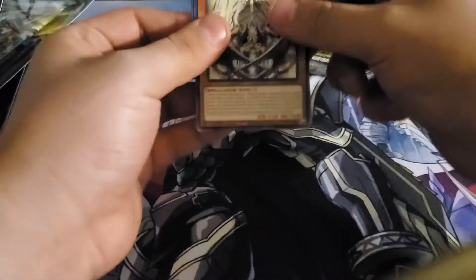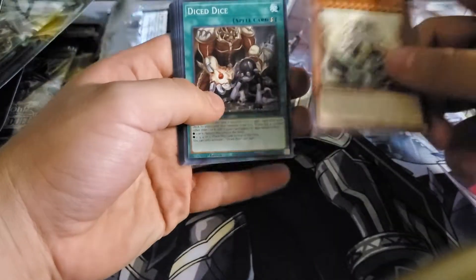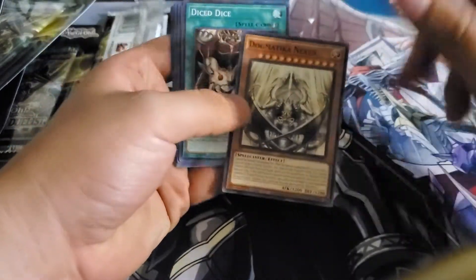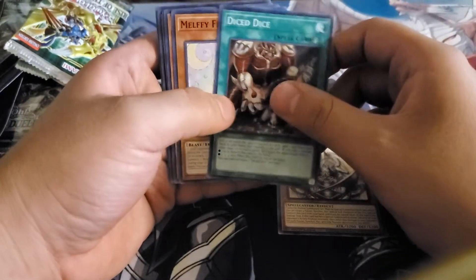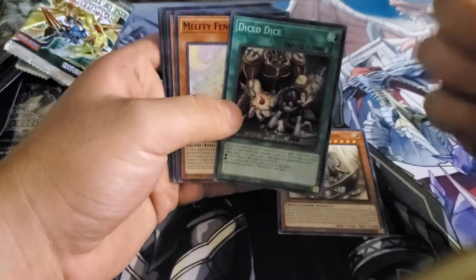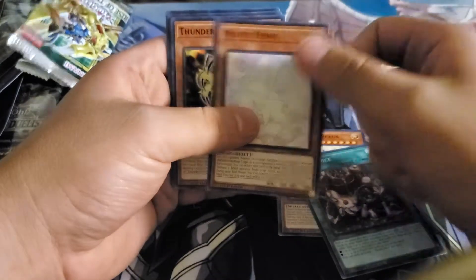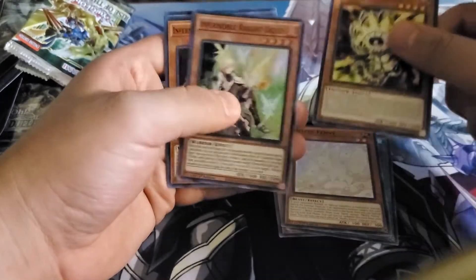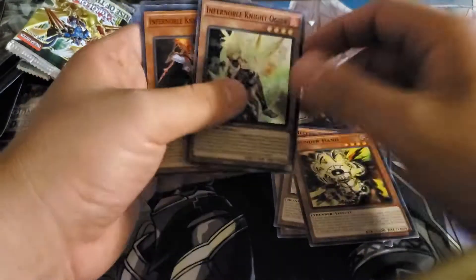The only cards I really want to get from this set are Odd-Eyes and some Dogma, aka Dragma — I'm calling it that because I'm not saying the name the TCG put on it. Oh yeah, we got Milfie — right on. And Nobles too, and Thunderhand for those hand-trap users.